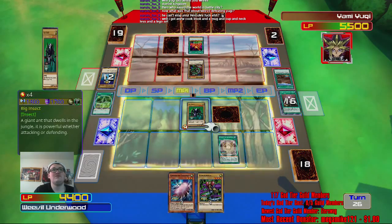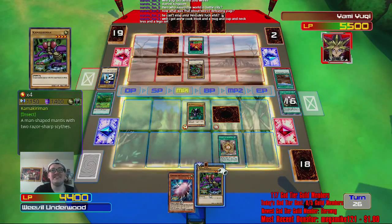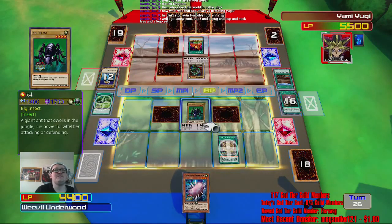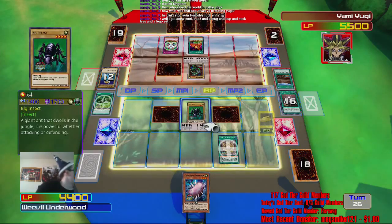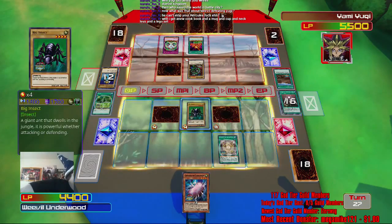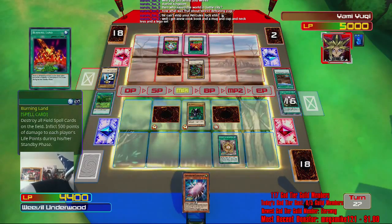I thought his attack was like 1,700 or something. I thought wrong. I'm just gonna set him. I'm gonna see what that face-down is — Spellbinding Circle, that's what it is. Didn't mean that face-down but alright. Oh god, come on. Just kill me, Yugi. A new cookbook and a mug, and a necklace and a Lego set?